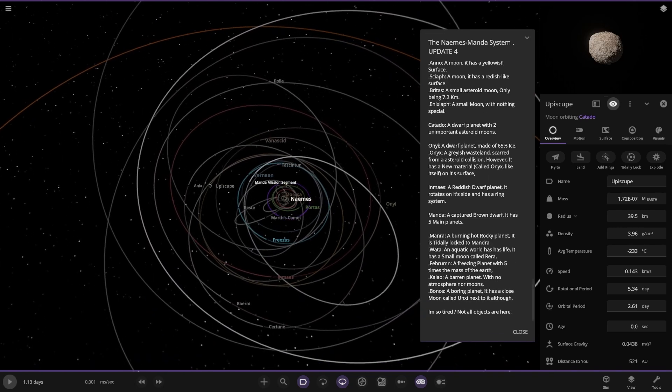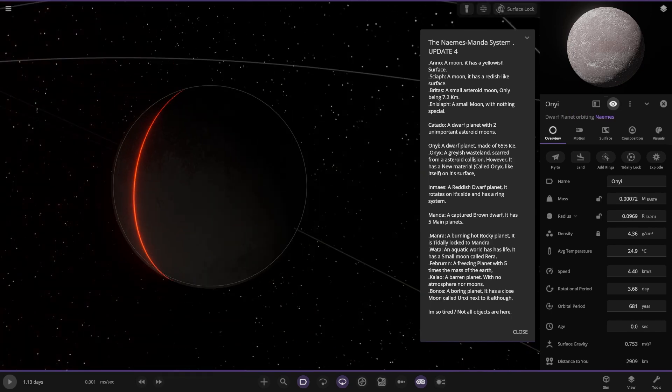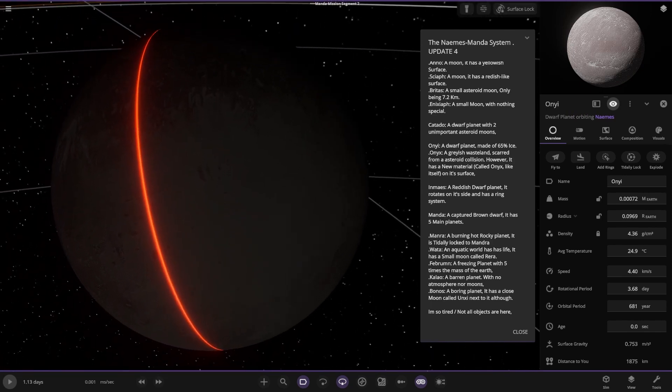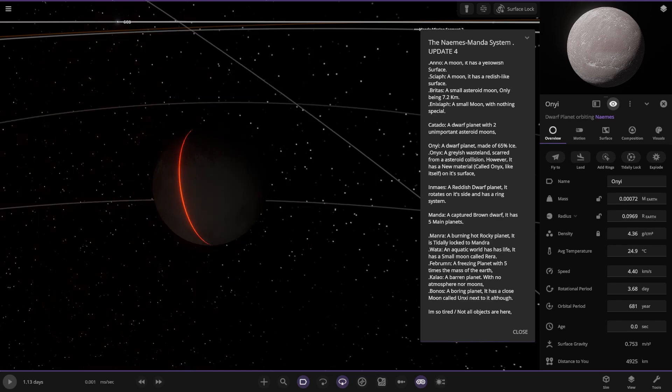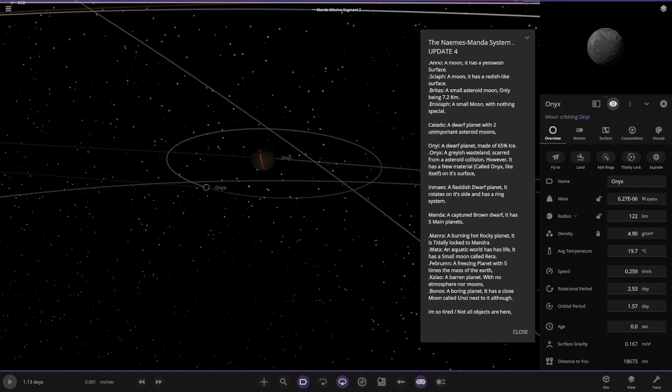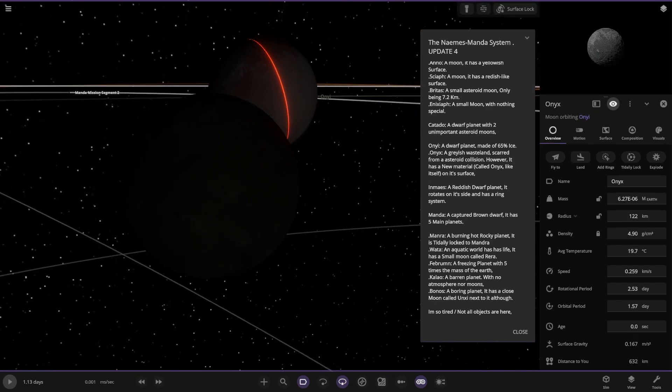Then we're heading to Onyi over here. There's an odd glow — not sure that's intended. A dwarf planet made of 65% ice. It has a moon as well — Onyx — a grayish, scarred world from an asteroid collision. However, it has a new material called Onyx, like itself, on the surface.